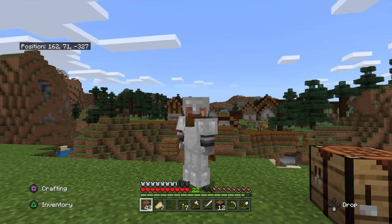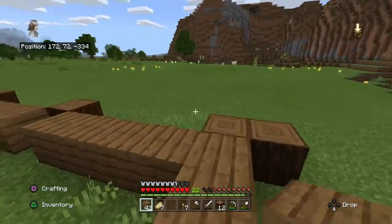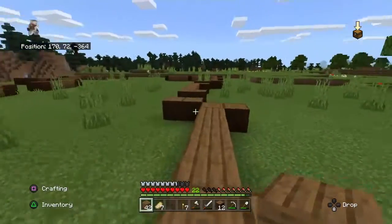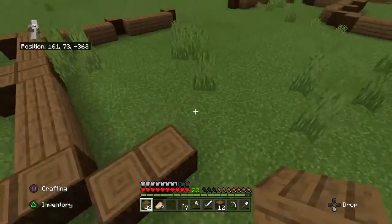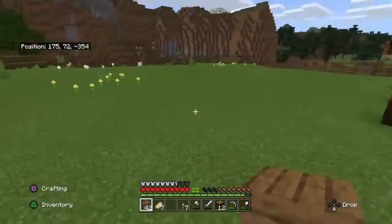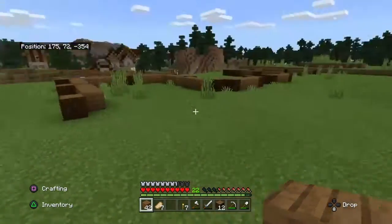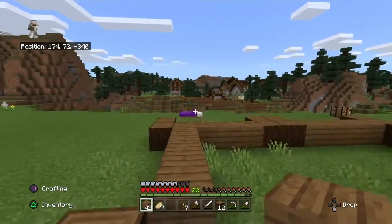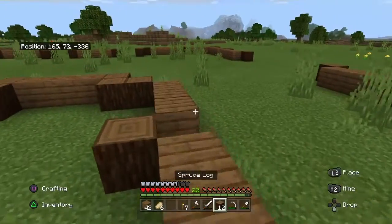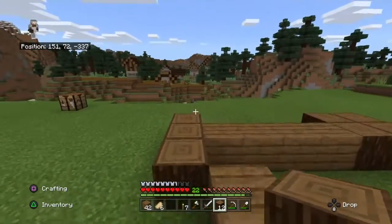I've got the basic foundation down now. Here it is — as you can see, I'm using spruce logs with spruce planks. I plan on putting doors here, so those are just going to remain open for now. And then here, another mansion expansion — hey, that rhymes — it's going to be going out that way. This area will probably remain open for a while and it's going to be kind of annoying to build around, but that's just how it's going to be for now.